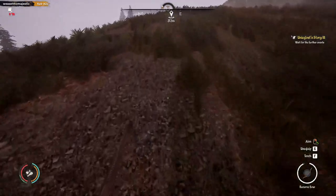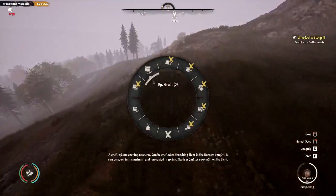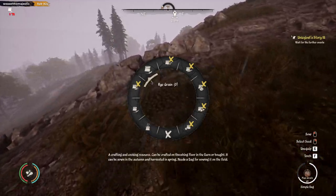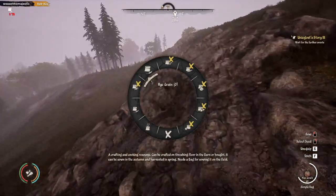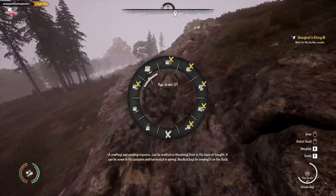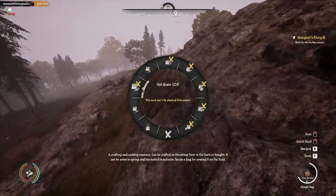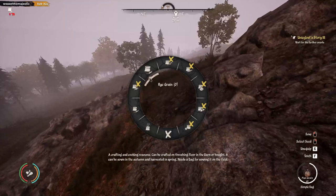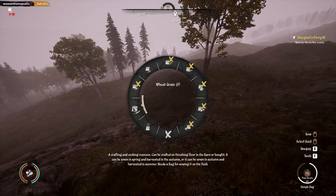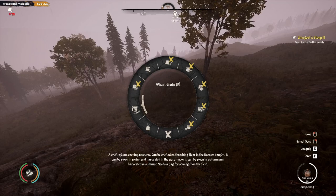What are we planting this season? Rye grain and wheat. We've got to work this out because rye grain can be sown in autumn and harvested in spring, which is good because in spring we can plant the oat grain. So harvest the rye grain, plant the oat grain. But the wheat grain is longer — we sow it now and can't harvest it till next summer.